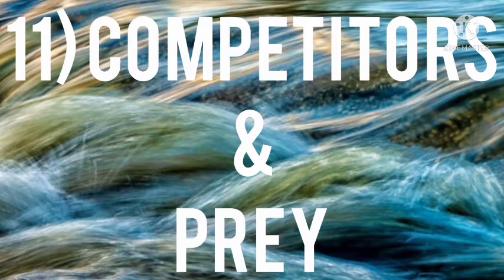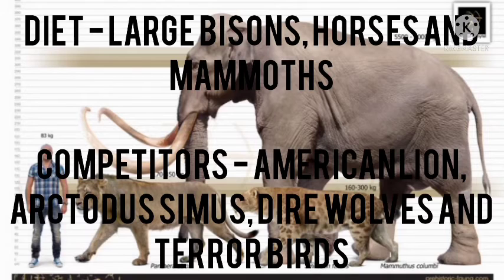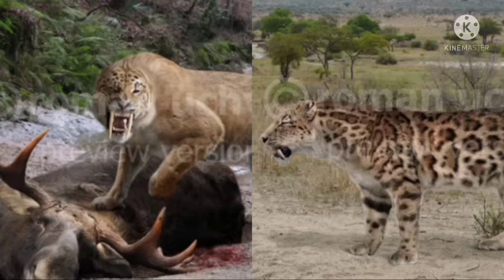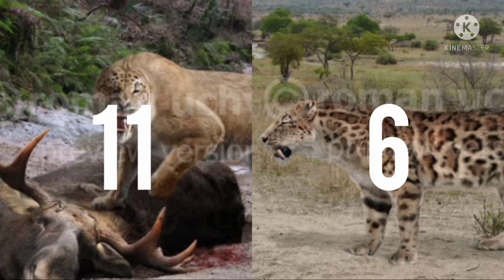Number eleven: diet and competitors. The diet of Smilodon fatalis includes large bison and mammals, and its competitors are the American lion, Arctodus, tyrannops, and terror birds. The diet of Smilodon gracilis consisted of young bison and horses, and its competitors are unknown. Fatalis has better hunting experience and fighting skills.